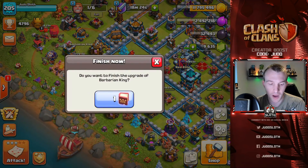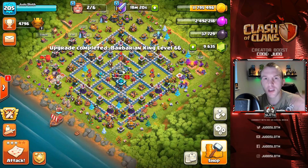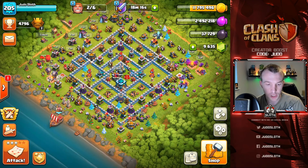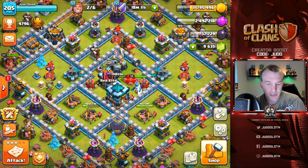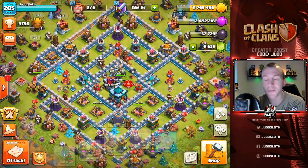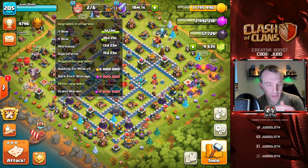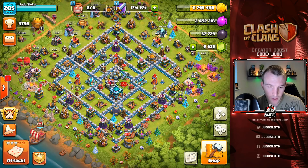We are going to have to use the book of heroes - main reason being I just never like to be without my heroes in war attacks. I know it just gets him to level 66 but it means we can get some more dark elixir. We've got two other upgrades which we can do thanks to that sixth builder. When we get all six of them going - I was going to use a builder potion. Getting my words mixed up guys.